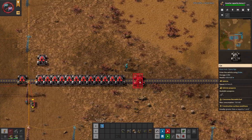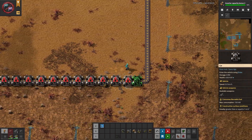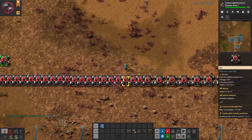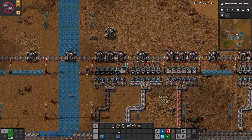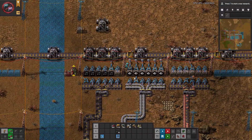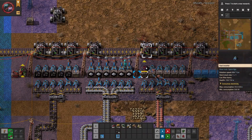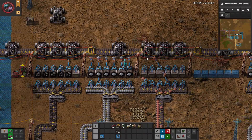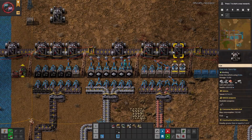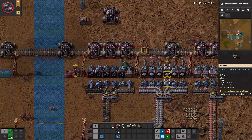Put down more cars until the belt is saturated with cars, then paste the filters onto them. Build a junction like this to put material onto the cars — note that the inserters are actually one tile away from the belts. If you need more throughput, use the pause mechanism to slow down the cars so the inserters have more time to load material onto them.